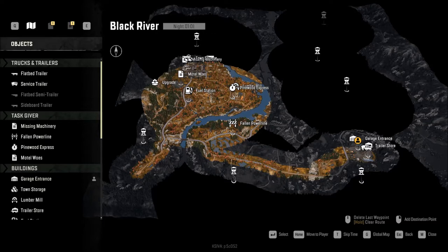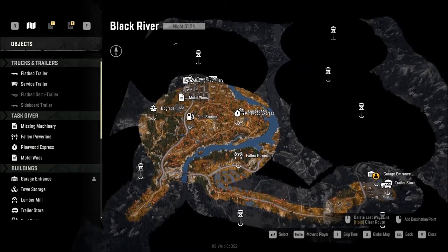Now we can see that we have 1, 2, 3, 4, 5, 6, 7 towers, and we see one upgrade here. However, I also know that there is a free truck sitting up here, and there's a free truck sitting right over here, but there's also one really important upgrade that we need to get first that will be quite handy.